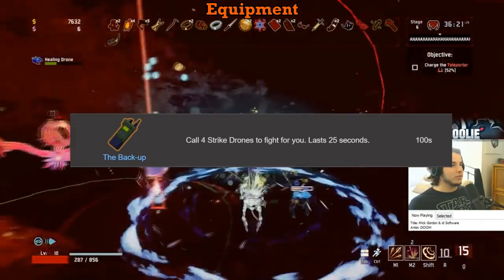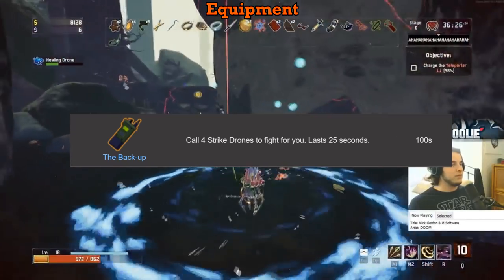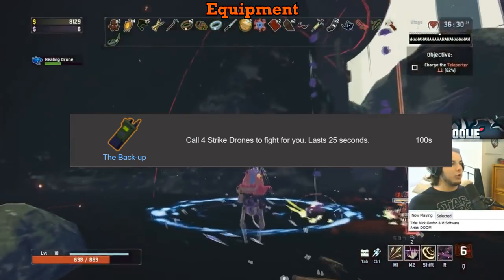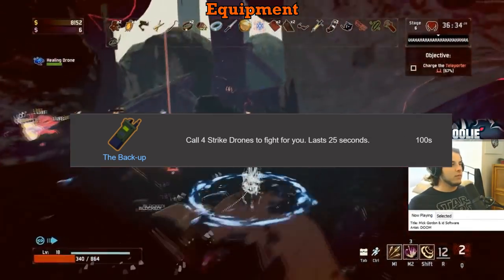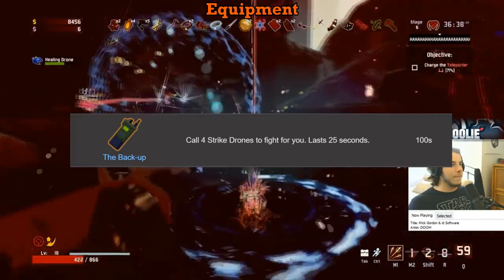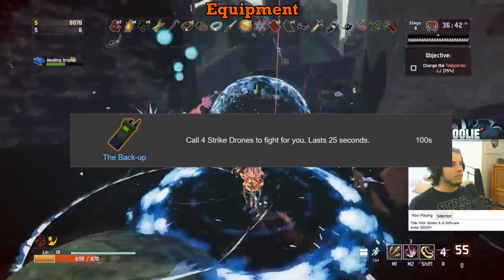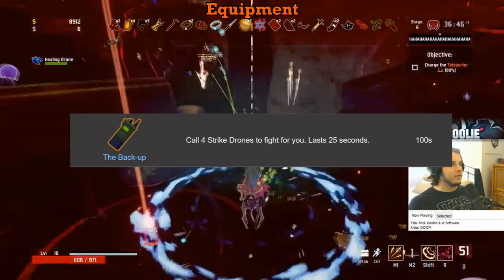The Backup on the other hand just gets an F at all times. It's another cool concept that in reality is absolutely awful. The drones can tank enemies for you, but they have very little HP and very little damage compared to you and especially any other equipment you can pick up. Even with the combo, every other equipment would be light years ahead. Backup sucks — only pick it up if you have no other choices.